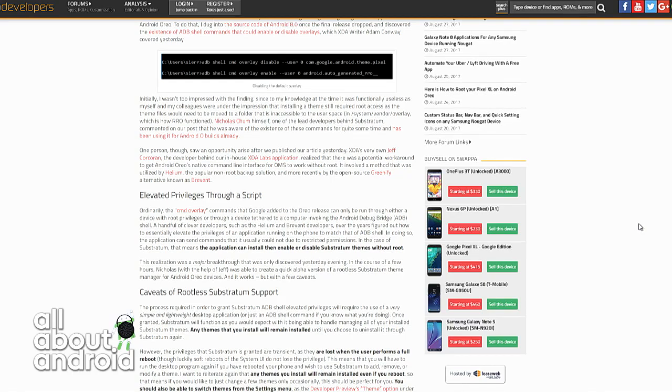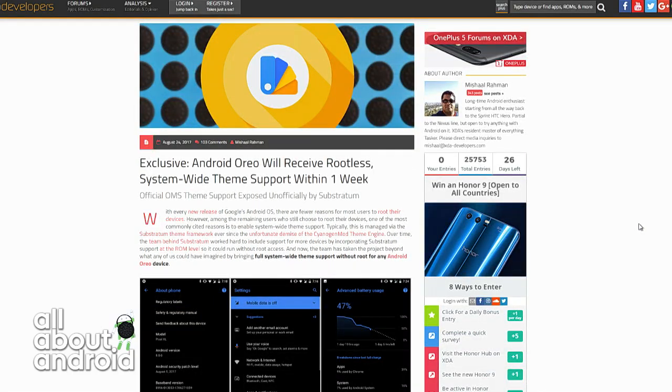This is going to be a paid app — they realize they've got a little gold here, so they're going to make you pay for it. It's going to be released very, very soon. So the walls around rooting just continue to fall down. I mean, now we've got full theming. That's insane.